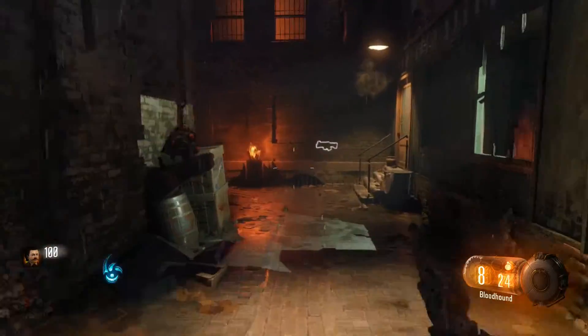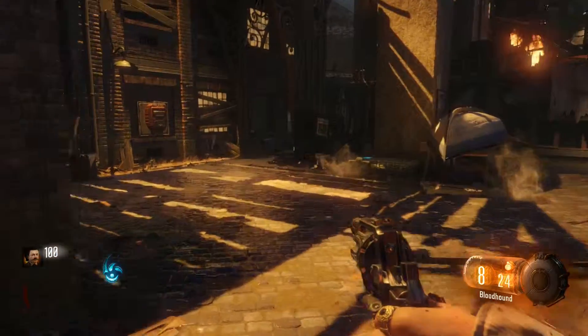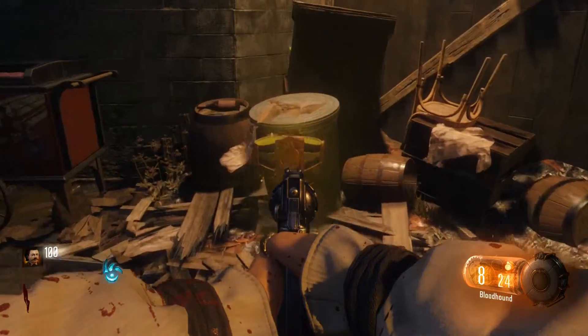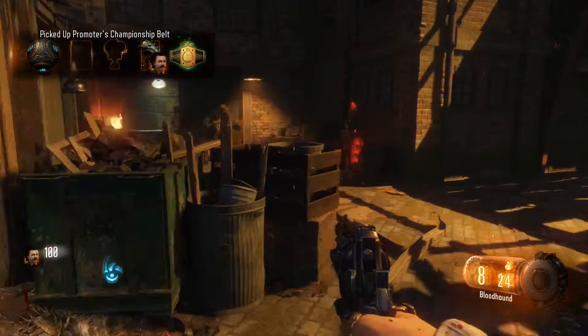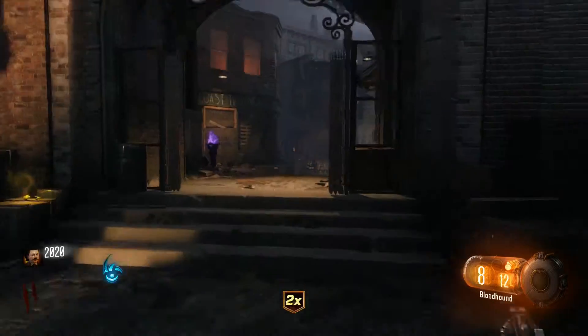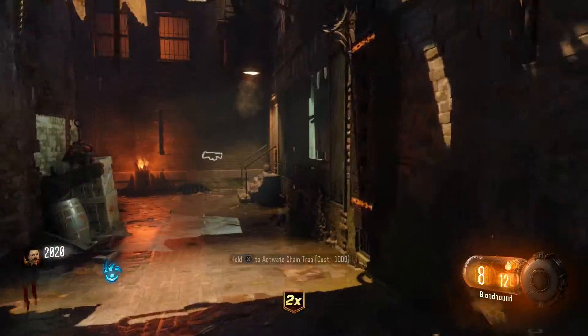Now all you gotta do is get enough points so you can open this gate that's down here — which I don't have yet — and then you're also gonna need to remember to pick up this belt right here. So now all you gotta do is get enough points to open the gate. As you can see, I now have enough points, so we're gonna go ahead and go down and open the gate.